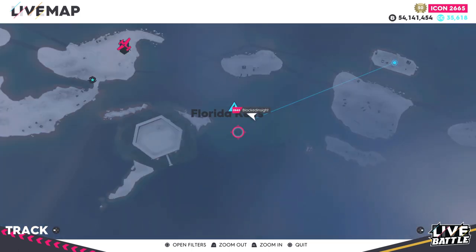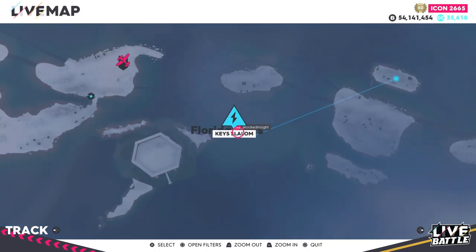The quickest way I found to get to this house will be spawning over here to this slalom — it's actually insanely close by to where the house is.